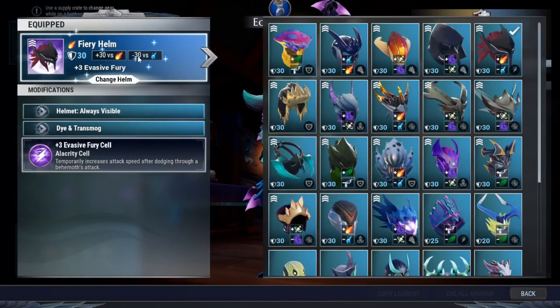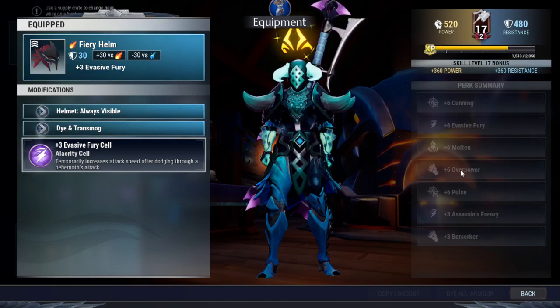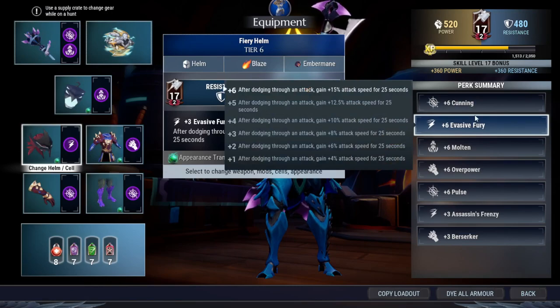You can always switch the helmet into something I recommend — the Brow of Ice from Pangar. Knockout King is really good, combines with Overpower and fits in Berserker so that you can get plus 6 Berserker, and that really helps a lot with damage. That is if you don't want attack speed. But for me, attack speed is really important, so I'll keep the Evasive Fury.